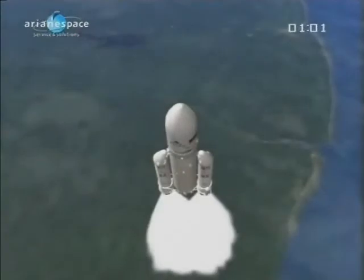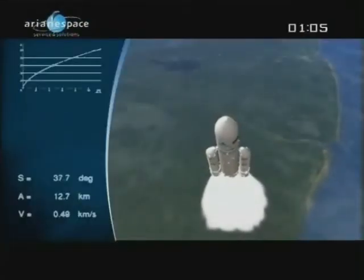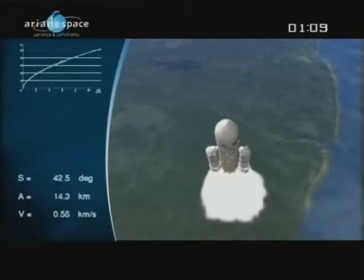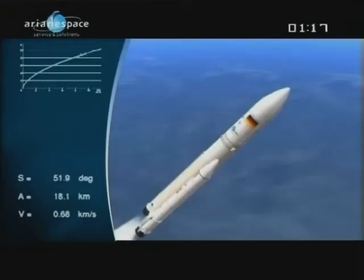775 tons burning at liftoff as Ariane leaves the atmosphere. She's burning 5 tons of fuel per second — 2.5 tons in each booster, and the core stage is burning another 300 kilos. All that exhaust is burning at 2,500 degrees, very hot, making the launch base a no-go zone until at least four hours after liftoff when the first crews can come in and start cleaning up.